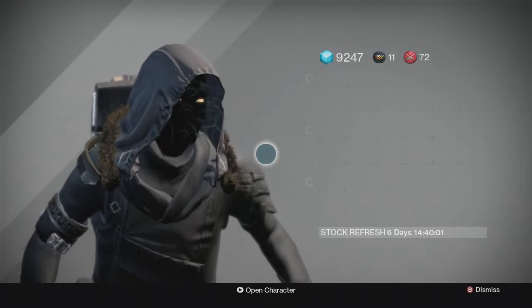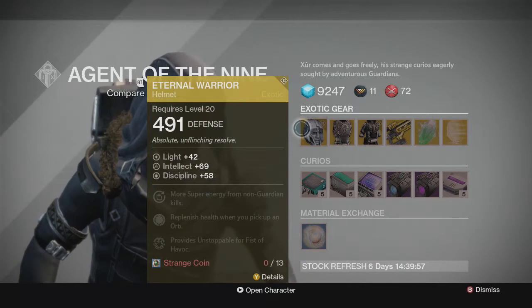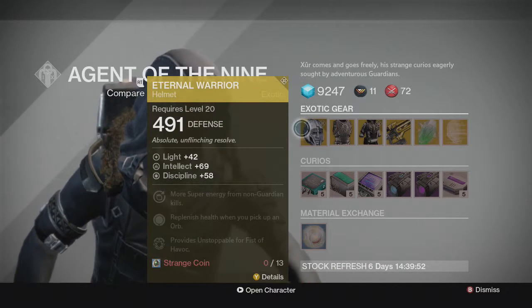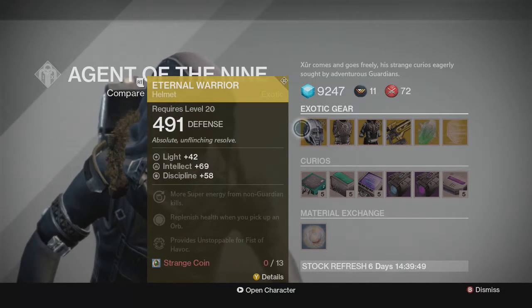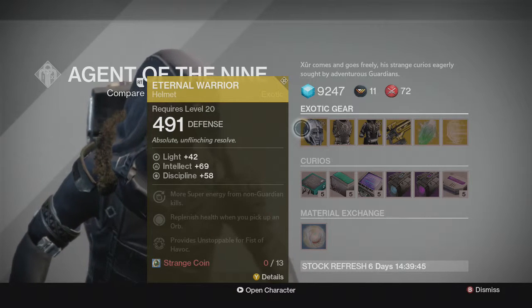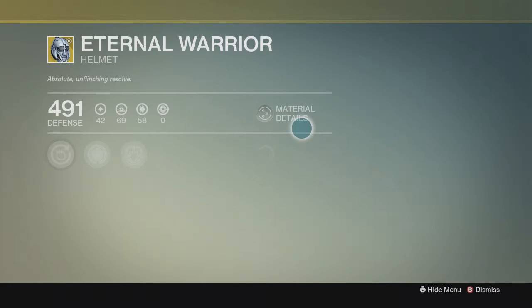Up for grabs this week, Xur is selling the Eternal Warrior — first time he's selling this. This is a must pick up if you don't currently own it, especially if you've been unlucky with exotic engrams or the Nightfalls. Glad I actually have my Titan for this one.